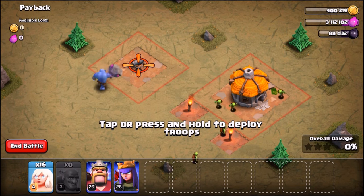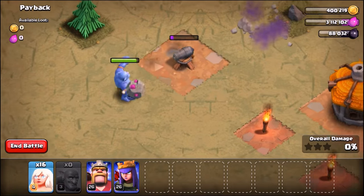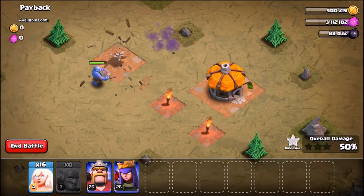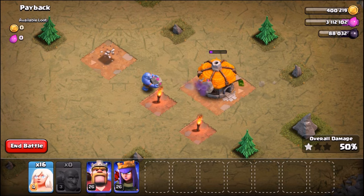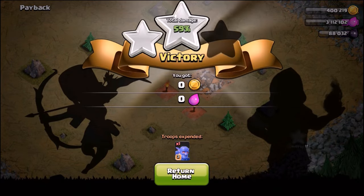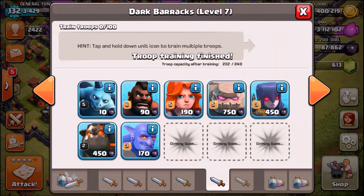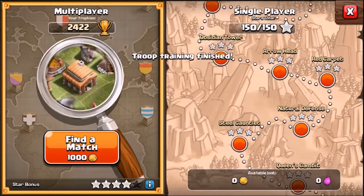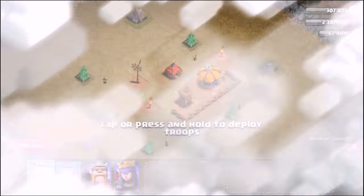Here we go, first one coming up — we are taking on the Payback. Do we even need a healer? There goes the bowler — wow, this new buffed bowler throws bowls so quickly. We've already taken out the cannon and we're not even going to need a healer inside of this one. We've got the first map triple starred. We're going to go into the dark barracks and gem a bowler, then continue to do this until the bowler actually dies.